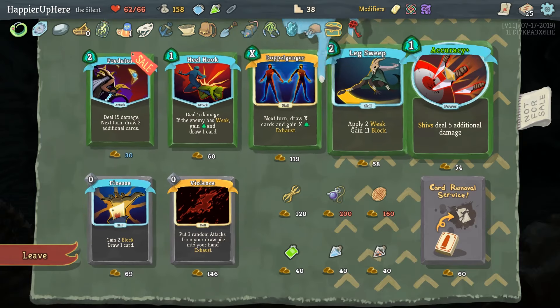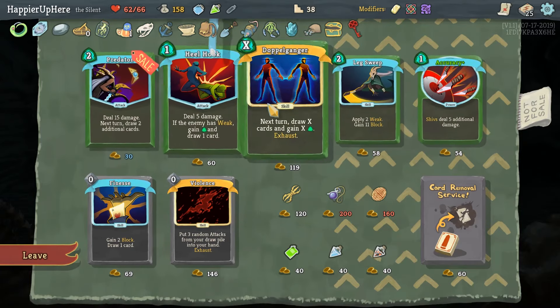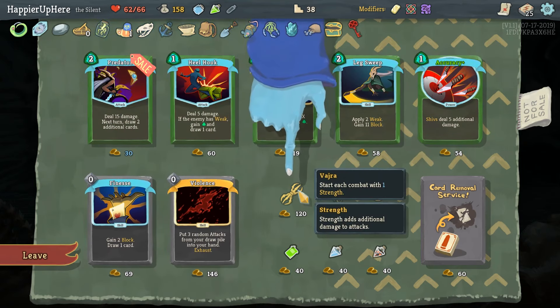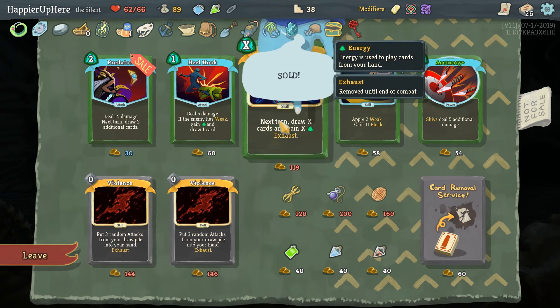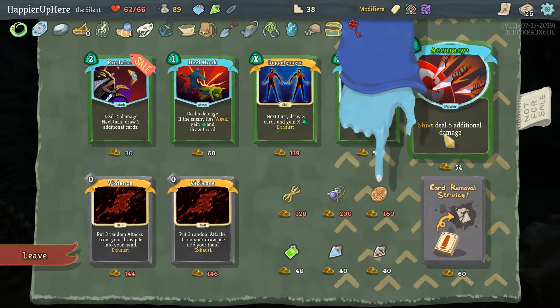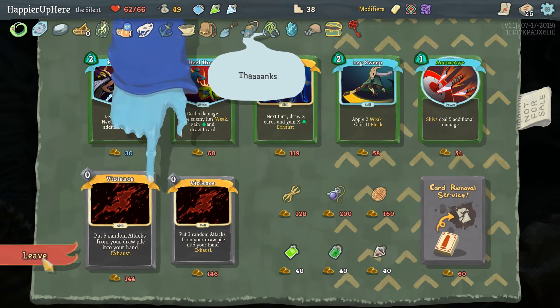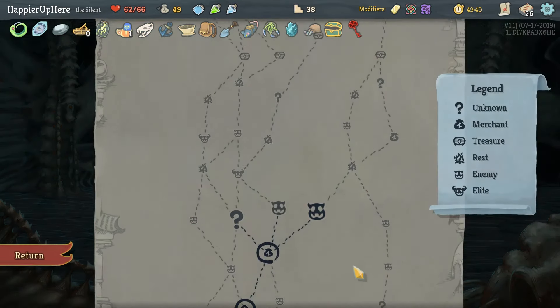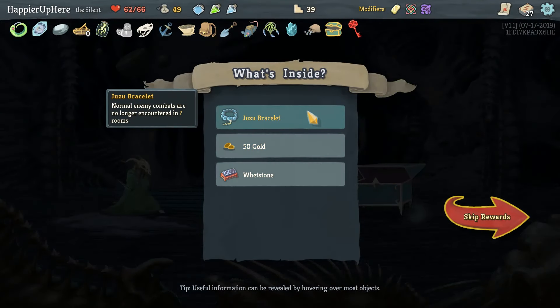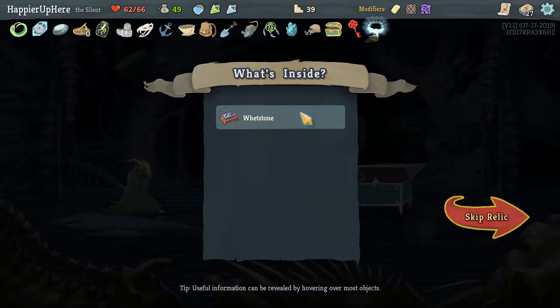Finesse would be great! Unfortunately I can't afford both Finesse and Vajra — I'll definitely want to take Finesse. We can probably take a Block Potion too. We got Pain as well as Juju Basin — normal enemy combats are no longer encountered in question mark rooms. We got two random attacks — Backstab and Sneaky Strike — upgraded!